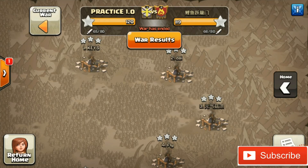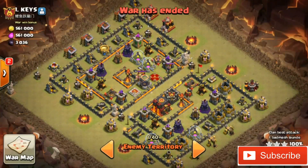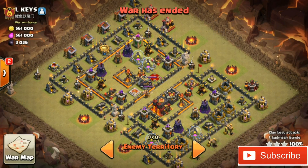Hi guys, I am Shrekat and welcome back to another Clash of Clans brand new episode. In this video I am going to show you how you can take down a TH10 war base — a nice pattern war base — using the Golem strategy.